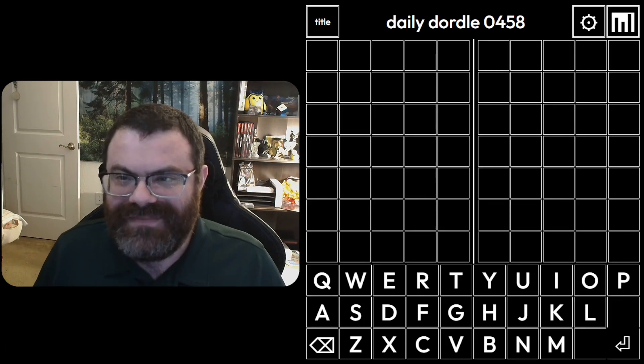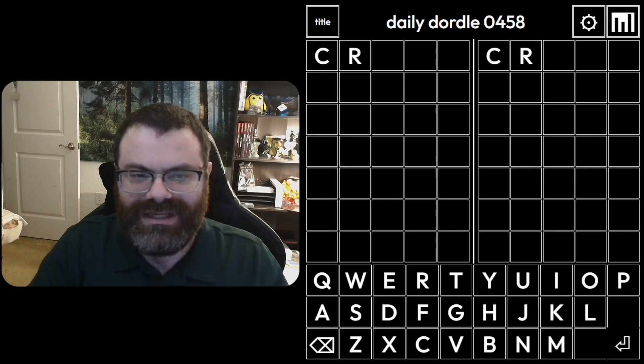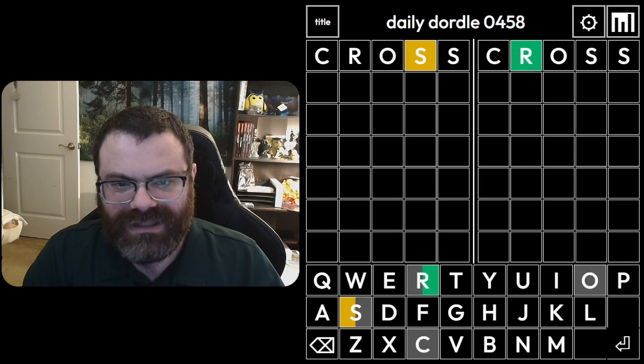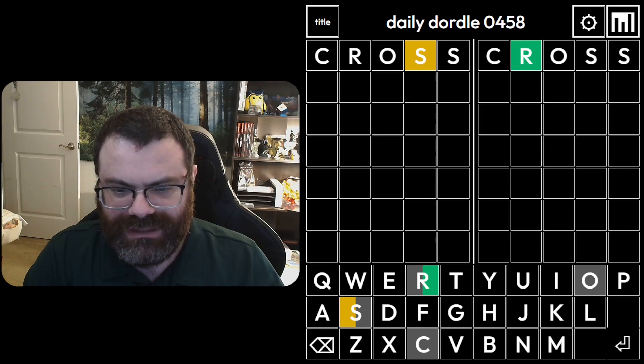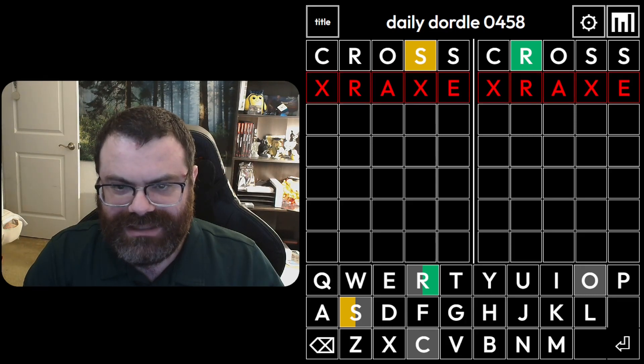Hello, let's do a bunch of daily word games, and today we're going to do the Crosswordle. So I'll start with 'cross' — and again I can't type. Interesting result. I'm thinking this is like R, A, and then E at the end for the right word.